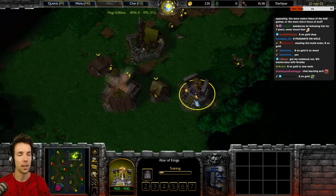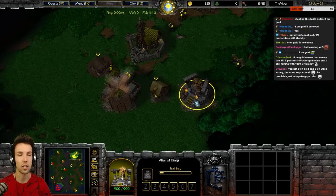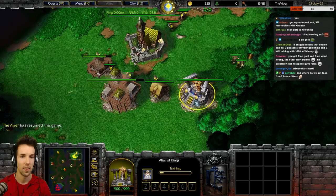Five on gold, eight on wood eventually. You'll know because you'll be at 20 food, then 22, then 24 — that's your final footman. Will I have resources to advance during this, or only once I've reached 24 upkeep? Good question — it's about five to ten seconds after your third footman has been started.